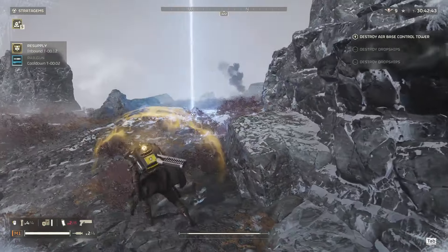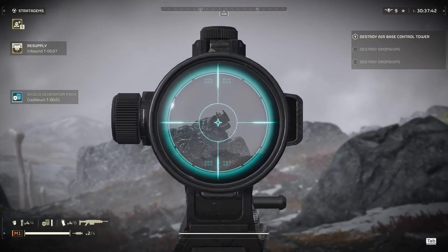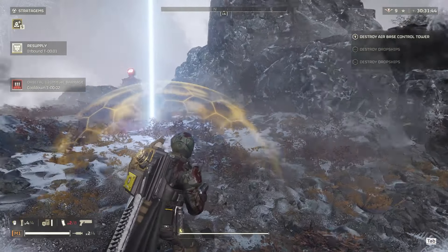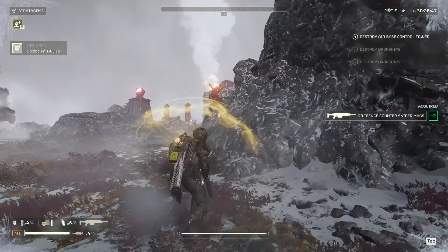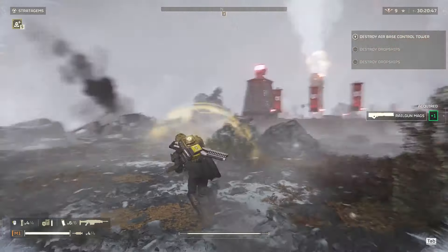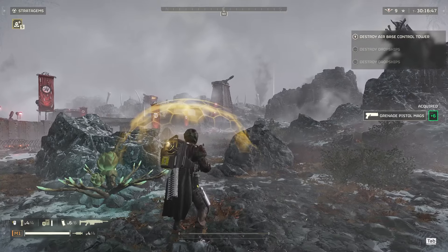Get some supplies so I get more grenades for my pistol - I'm almost out. Got a lot of hell bombs this mission, that's kind of cool, they're always helpful. I could just use my 120 here and I might do that, because I think they're both on this side to the left. Let's take out these light bots so they can't bot drop on me.